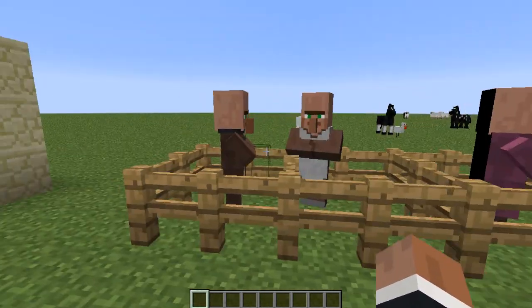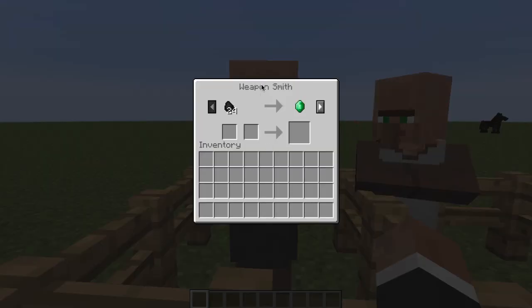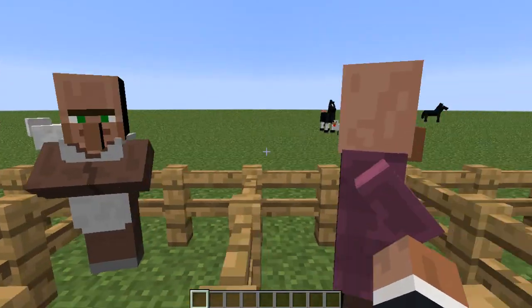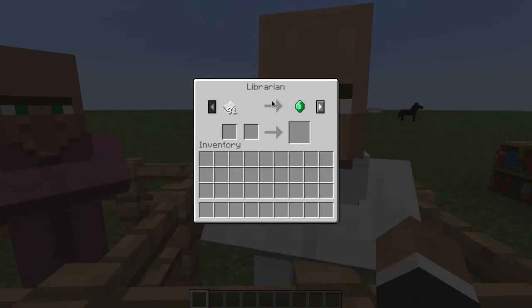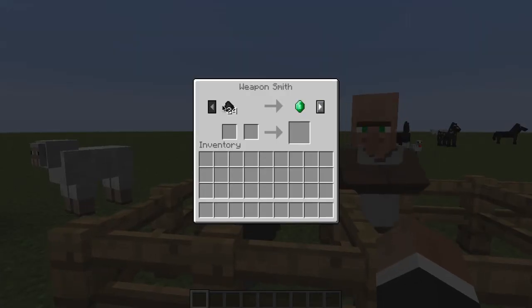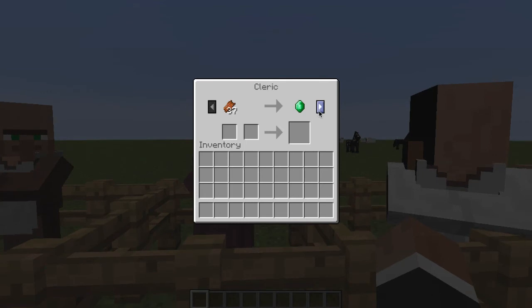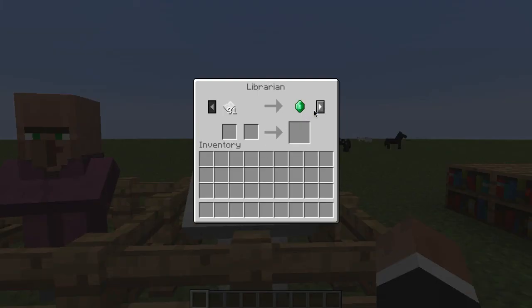The next thing is villager trading — villager trading has changed a little bit. They now have names, so the blacksmith is the weaponsmith, this is the butcher, this is the cleric, and this is the librarian. You can now trade a bunch of new stuff — I'm pretty sure you can trade ender pearls, and also rotten flesh, which is pretty awesome.